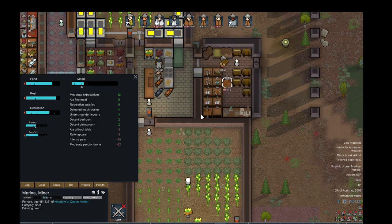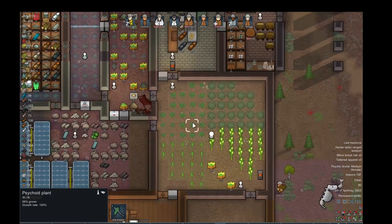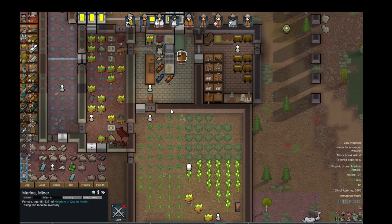Generally, I provide a lot of different kinds. This is supposed to be like Adderall — it's called Wake Up. Psychic tea is basically from this plant, psychoid. You can make this tea, which is really good. It boosts their mood really well.